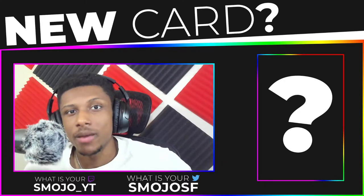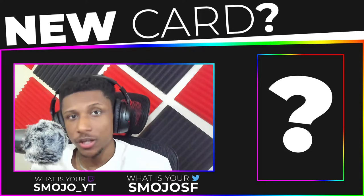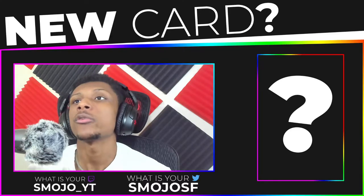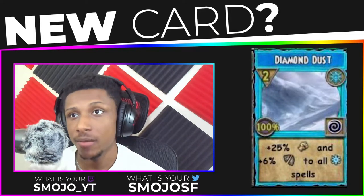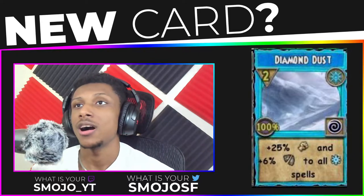Welcome back to another community card review, my name is Smeljo. We are going to be reviewing a card called Diamond Dust. Diamond Dust is an ice spell — a two-pip ice spell that does 25 damage and six percent pierce to all ice spells. This is a bubble.